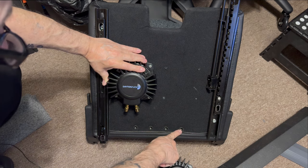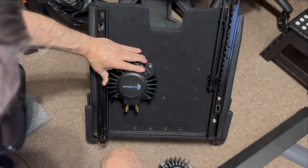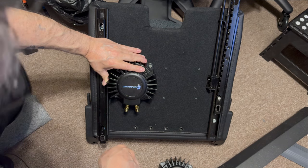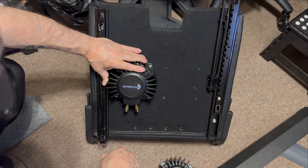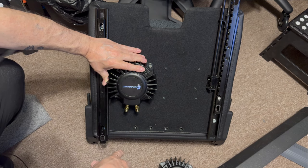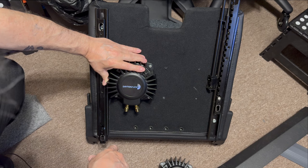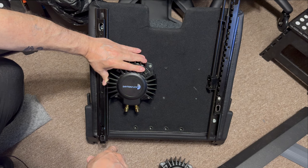These holes back here are for the Butt Kicker — there's a clamp bracket that goes back there. It's a totally different design than what this transducer does. A lot of people use it for racing and whatnot, but for flight sim — from what I was told — this transducer setup would be the better option. So we're going to give it a shot and we'll know in a little while when I get the rest of it mounted.